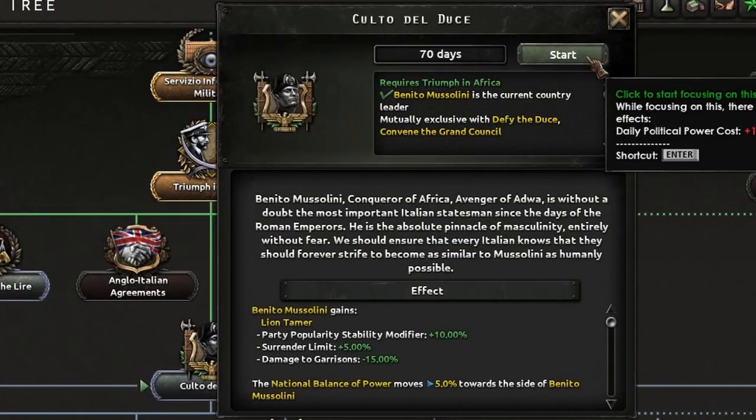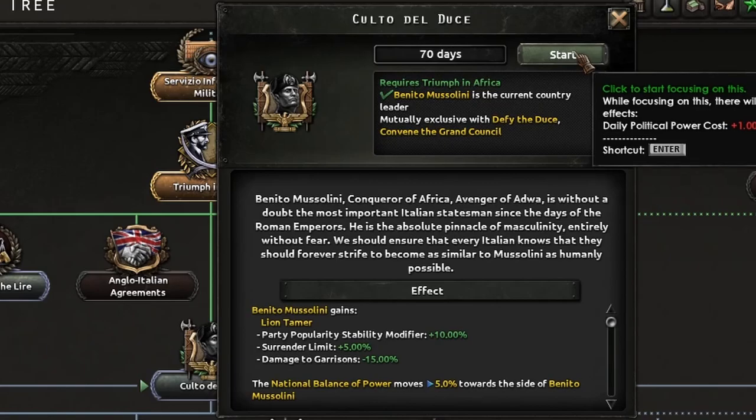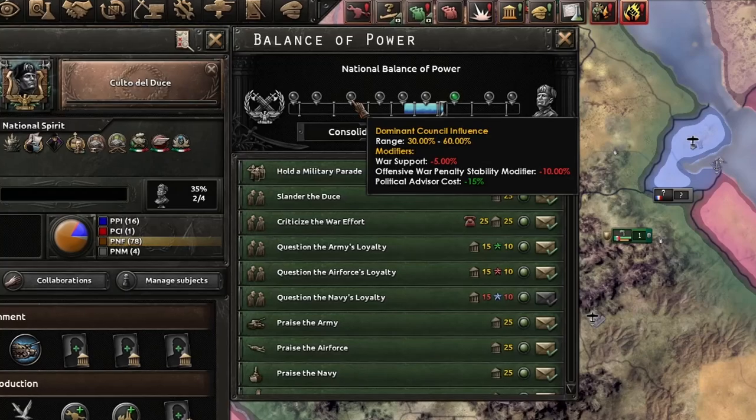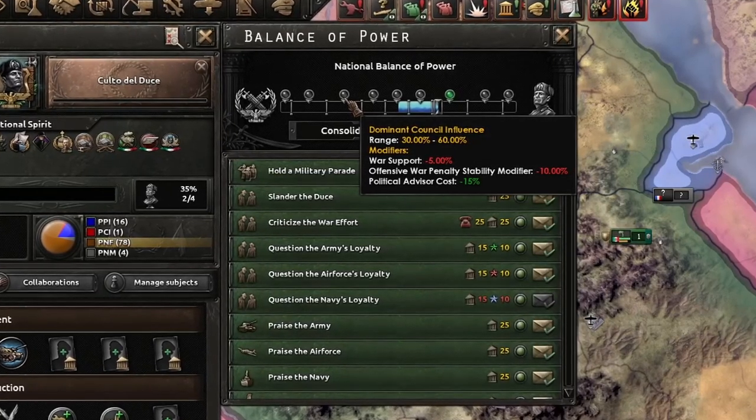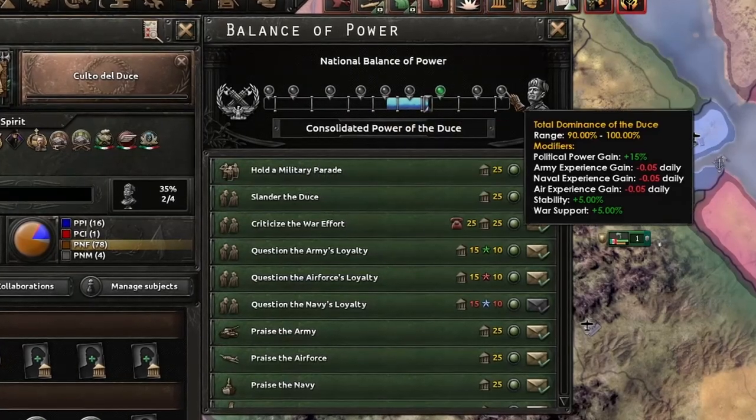Balance of power — full on Mussolini. The conqueror of Africa, avenger of Adwa, is without doubt the most important Italian statesman since the days of the Roman emperors. Good. So here we have the national balance of power — depending on if you want to support the Duce or get rid of him, each have different consequences as you go further in the scales.